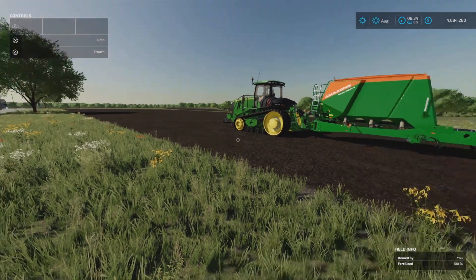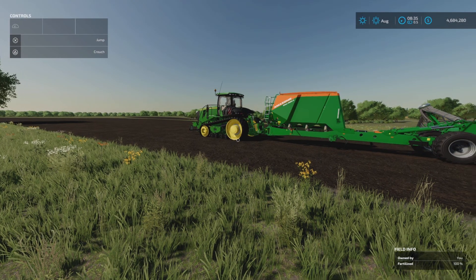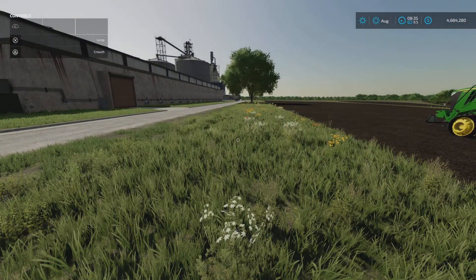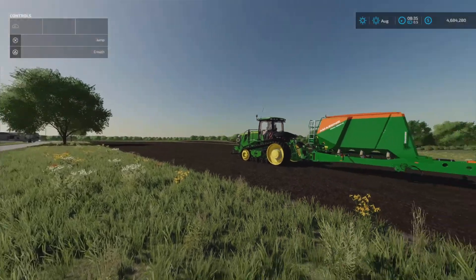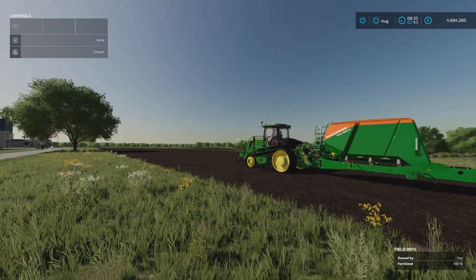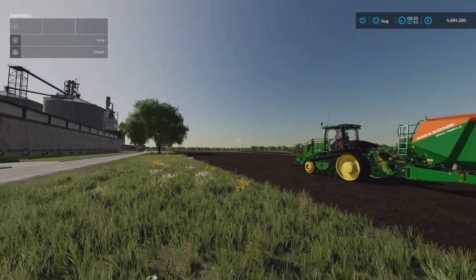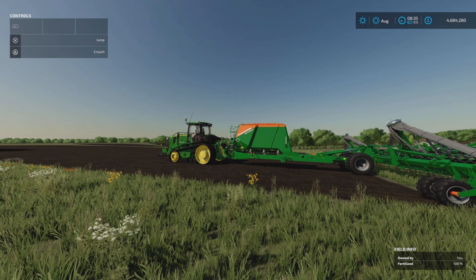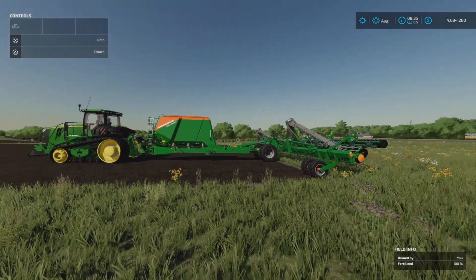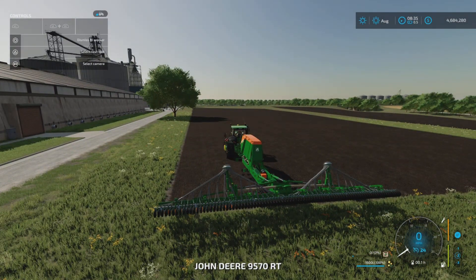I'm going to come back and reload the save to this point. I'll place a beehive — because if I plant the crop then place the beehive, will it not register the yield increase? Do I need to have the bees there before the crop goes in? I don't know. So I'll place a beehive, sow the ground with canola, let it grow, and see if there's a yield difference. Then I'll come back again and place several beehives to see if multiple hives increase yield even further. Pollination of crops is a whole new thing — we've never had that before in Farming Simulator.